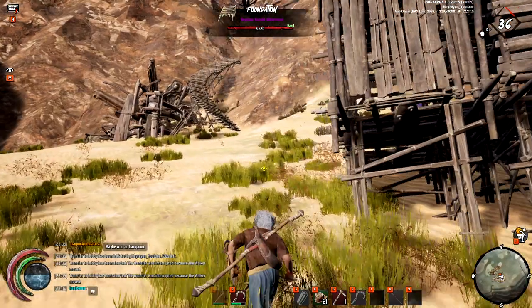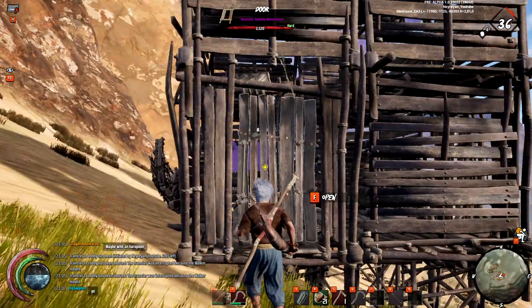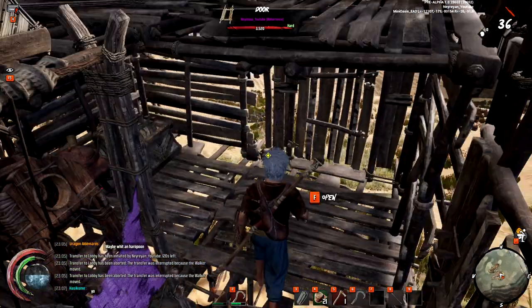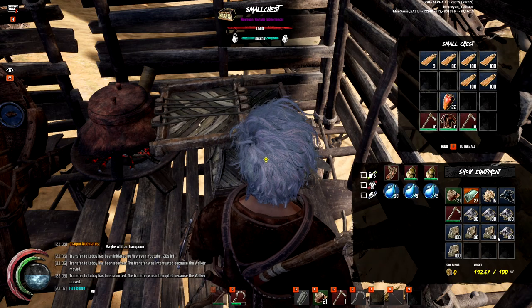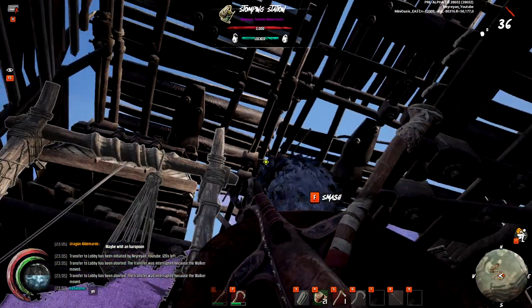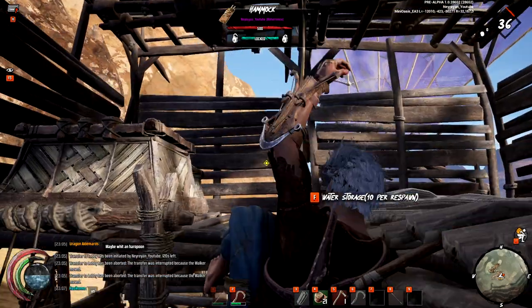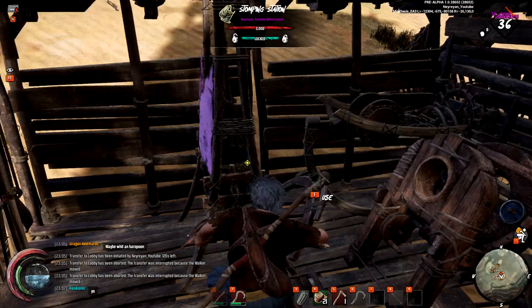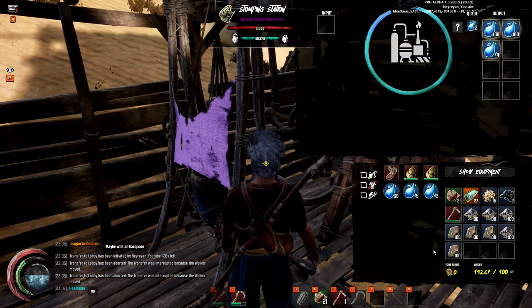When you build a base you can make it a little larger, but depending on your walker it may not fit because it's a limited space. The FPS will get better after I leave this area. I like to keep some stuff in the first chest - as you can see I have the crafting stations and the stomping station, which is producing water for me right now.